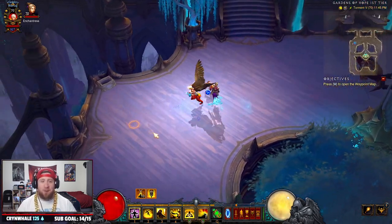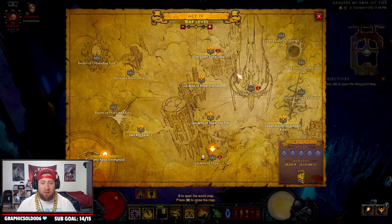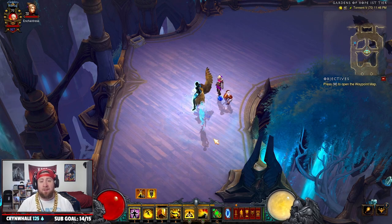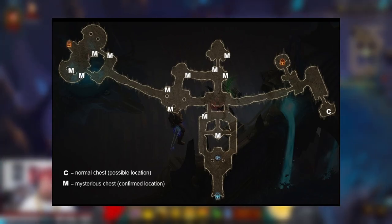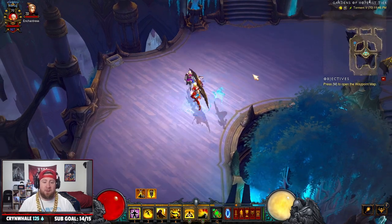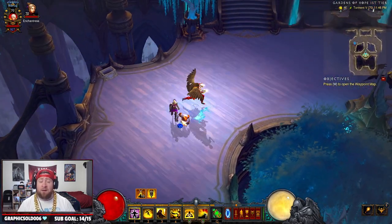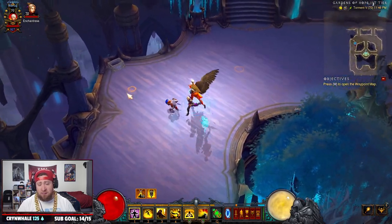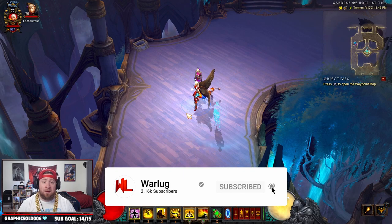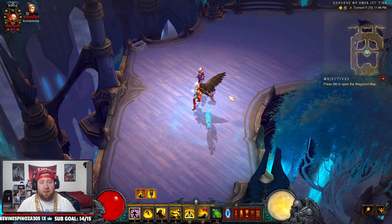All right guys, that's the Falcon Wings — I showed you how to find them. It only took a bunch of runs. You just need a really fast build. Come to Act 4, Gardens of Hope Tier 1, and go through. I'll put up on screen the map locations for all the possible spots the Mysterious Chest can spawn. It is a very low spawn rate — as you've seen, it took me about an hour and a half. I really hope you enjoyed today's video — let me know if it was helpful. If you don't have your Falcon Wings, queue up a fast build and go farm these babies. Thank you for watching — drop a like and comment, let me know if you have your wings or if this guide helped. As always, stay gaming and I'll catch you guys in the next one — peace!